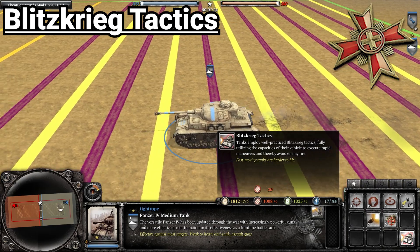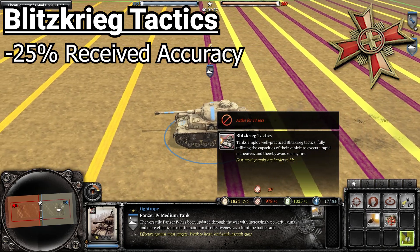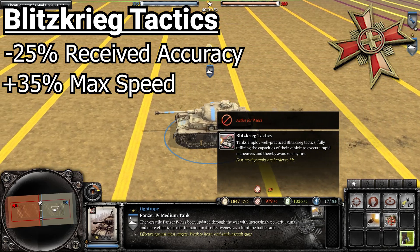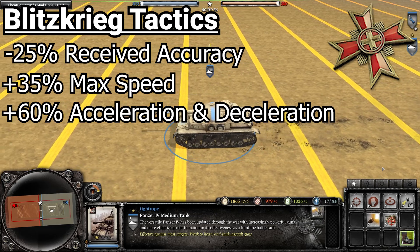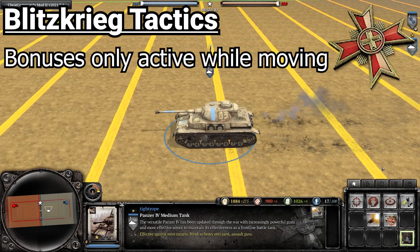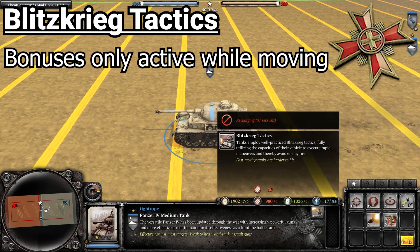Starting out with the Ausseer Blitzkrieg Tactics, which costs 30 munitions and lasts for 15 seconds. It gives the tank minus 25% to received accuracy, making it harder for the opponent to hit, plus 35% to maximum speed, and plus 60% to acceleration and deceleration. It is also worth noting these bonuses are only active while the vehicle is moving, so you can't activate the ability and stay still to have the tank be harder to hit.